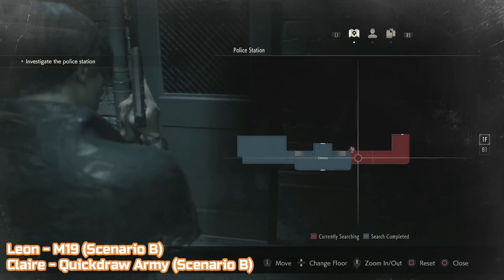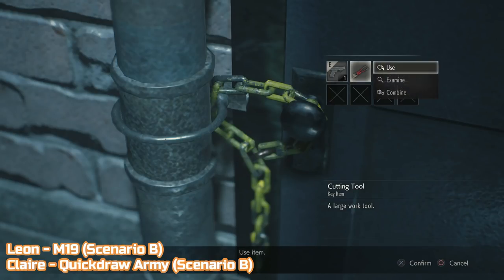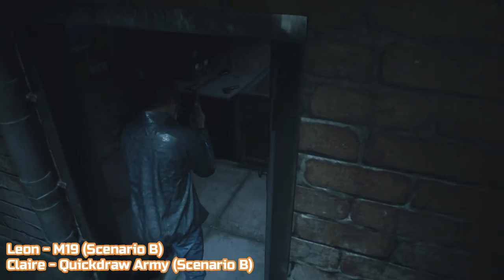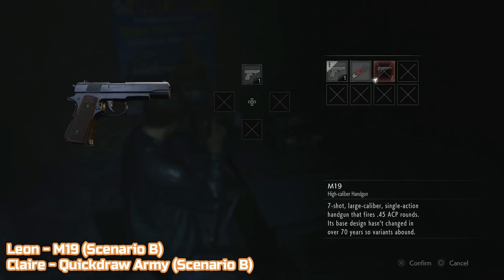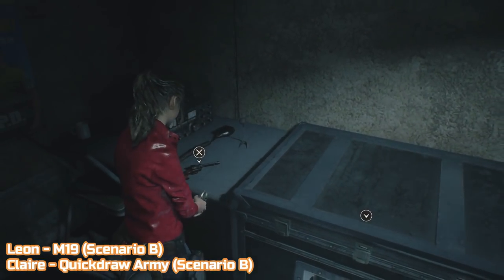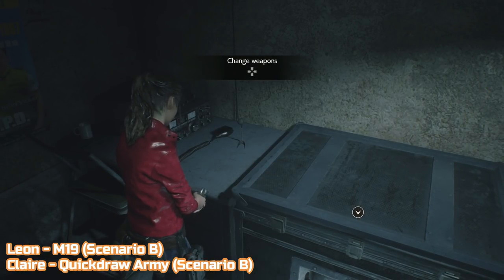The final two guns are practically given to you at the start of Scenario B — they're in the first safe room you get to outside the police station. Leon gets the M19 handgun and Claire gets the quick draw army, which is really cool when using it but the reload is so slow. You cannot craft ammo for these two guns, you can only find it, so use them sparingly as they are powerful guns that will help out with tougher enemies. And that's it — all the weapons and upgrades in the game. Please consider liking and subscribing if you found this video helpful. Thank you so much for watching and I'll see you on the next one.